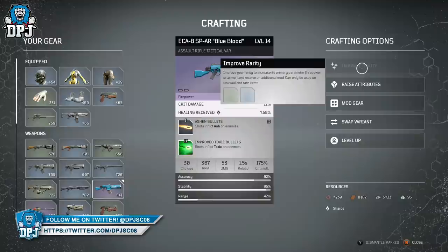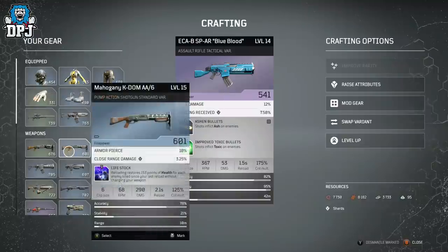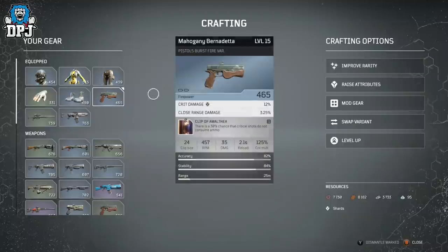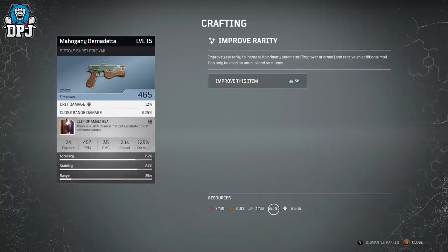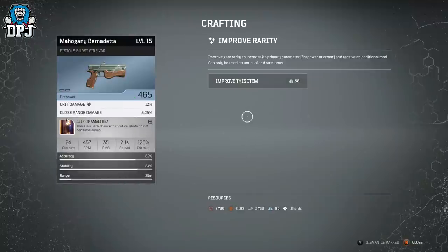Under crafting options, we have 'Improve Rarity.' Epic is the highest rarity you can upgrade to — you cannot upgrade to legendary, whether it's a weapon or armor. You can take a green to a rare to an epic. To do it, go to Improve Rarity — it costs 50 titanium, adds an extra mod slot, and upgrades its firepower.